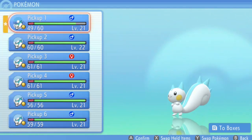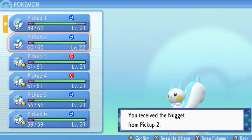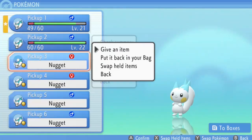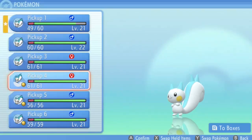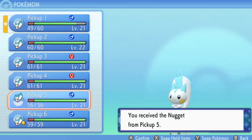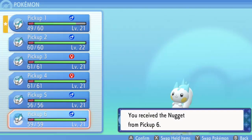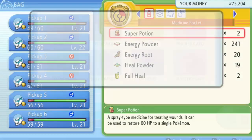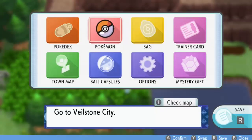Now you're in the Pokémon menu — take all your nuggets, or any item you want to duplicate. It works with anything. Sorry, I need to record this with my Joy-Cons because it doesn't work with the GameCube controller since it doesn't have a CL button. Now exit the battle.